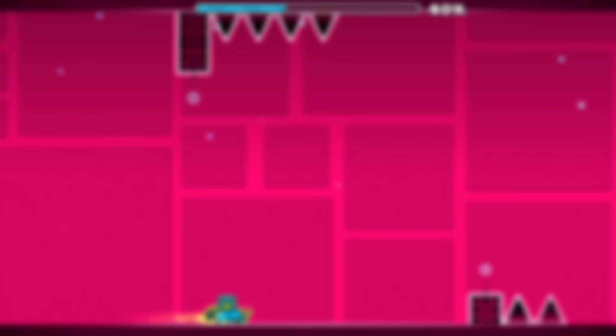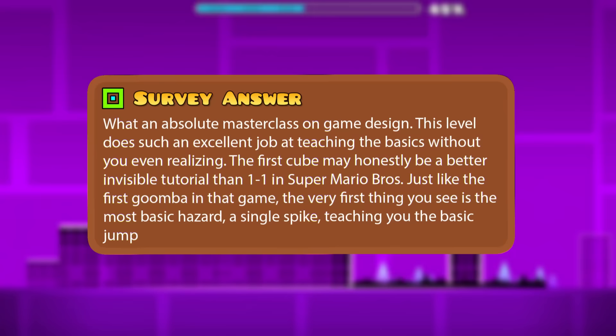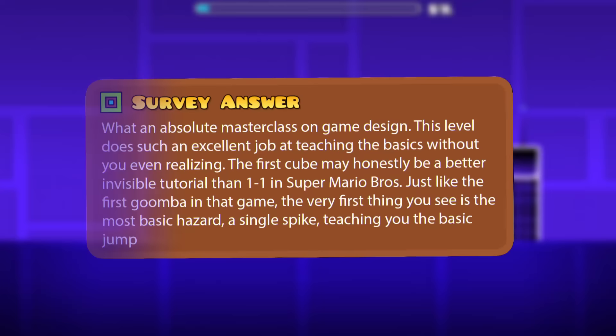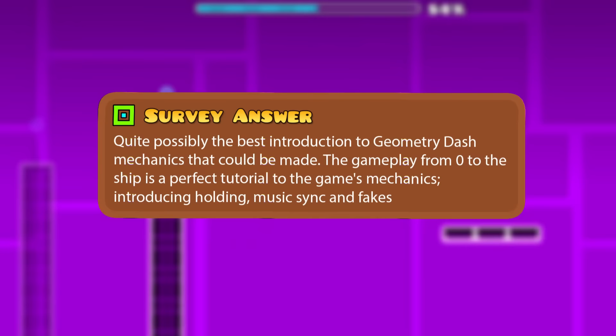One of you said: 'What an absolute masterclass on game design. This level does such an excellent job at teaching the basics without you even realizing. The first cube may honestly be a better invisible tutorial than 1-1 in Super Mario Bros. Just like the first Goomba in that game, the very first thing you see is the most basic hazard — a single spike — teaching you the basic jump. Quite possibly the best introduction to Geometry Dash mechanics that could be made. The gameplay from zero to the ship is a perfect tutorial to the game's mechanics, introducing holding, music sync, and fakes.'